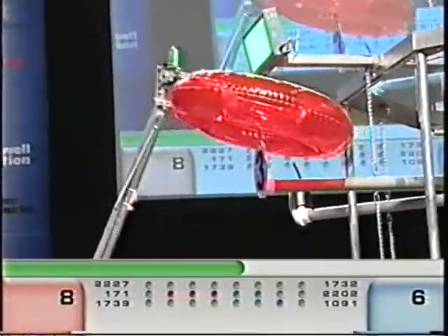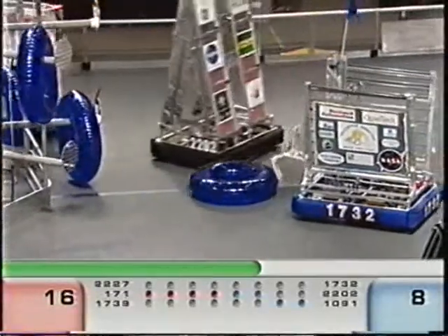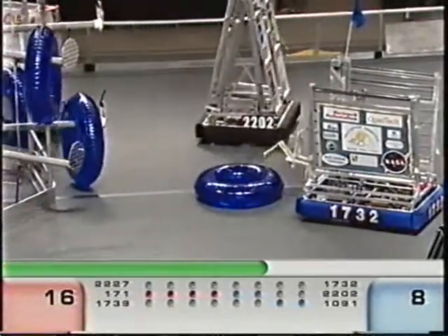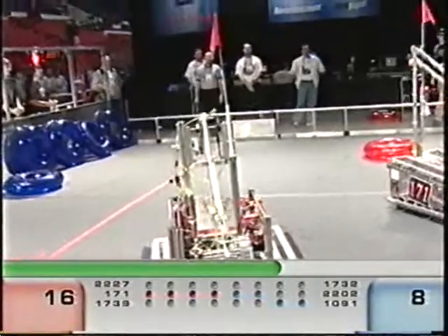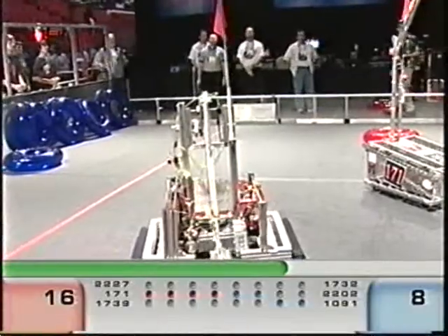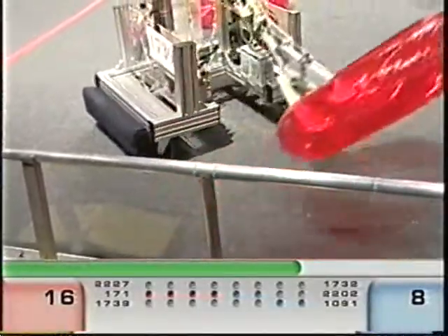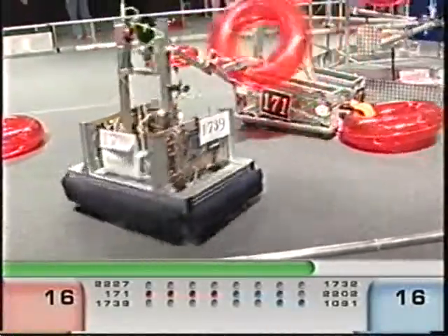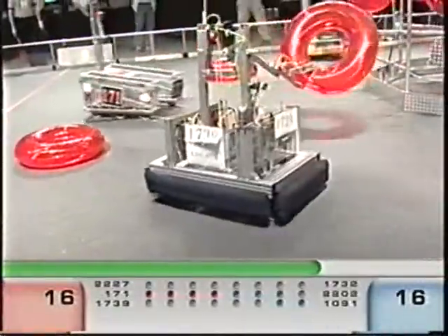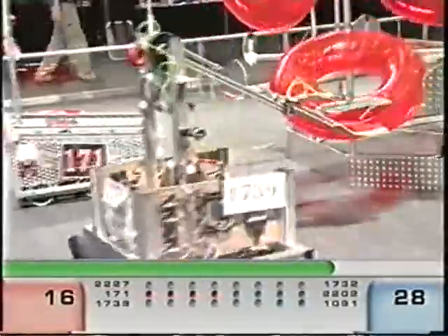Extreme Engineering going to score on that extreme top rack, and it's dropped. All teams trying to get some rainers. We got 2202 trying to play some defense. 45 seconds remaining in the match — it's still anyone's game. Another score for blue. We got a row of four blue. We got a row of four for red.